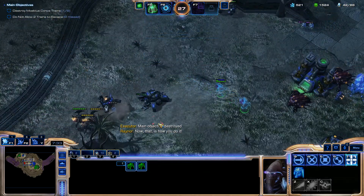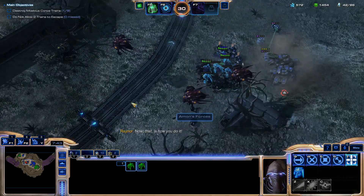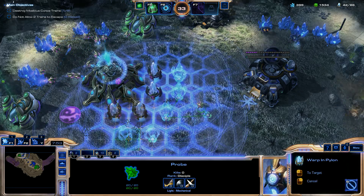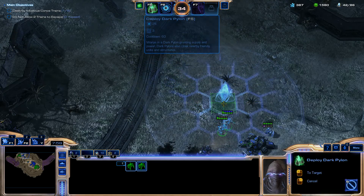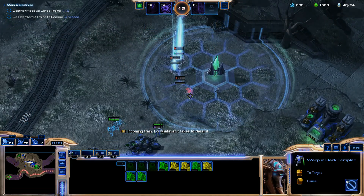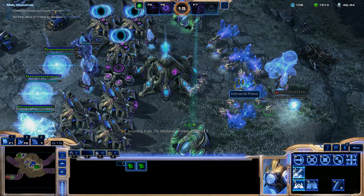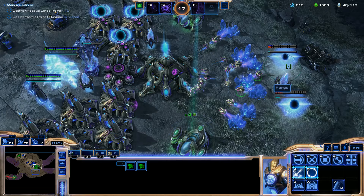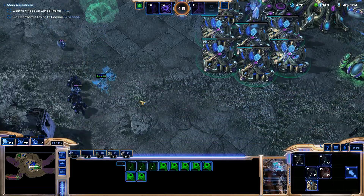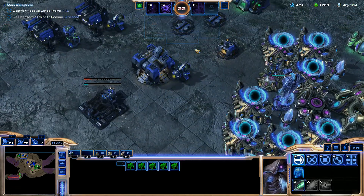Try to get Blink researched now. Speed things up and get Blink — with more mobility, life is better. Make sure to saturate everything and don't get supply blocked. We can warp in Dark Templars right here. Three more join the army. Double Forge — go for plus-one plus-one upgrades immediately. All the warp gates are warping in right now. May want two more pylons in the bottom left to warp in more units.